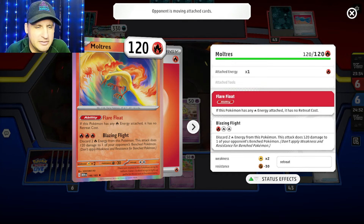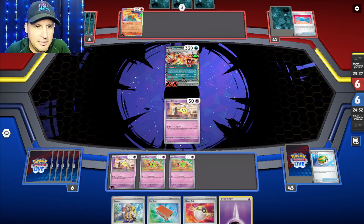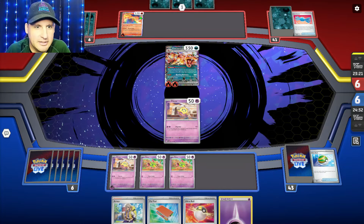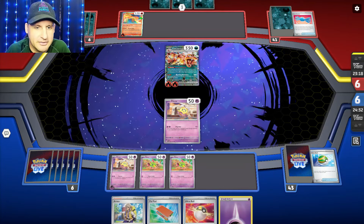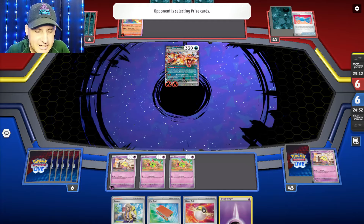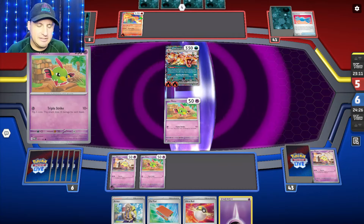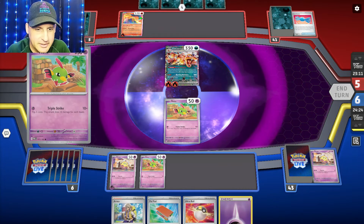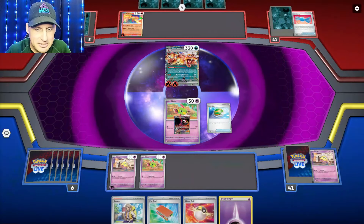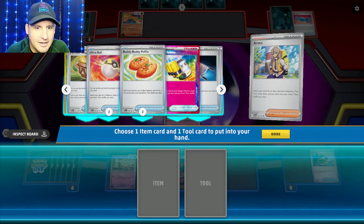They're going to discard two energy from their Pokémon to do 120 damage to one of our bench — they'll do that all day. I can't believe they didn't — maybe they didn't want to discard. They could have taken out both Flittles. Burning Darkness for 360! Now I get Hyper Aroma. I'm going to take the chance — we have Fezandipiti ready to go. Boom — go get Hyper Aroma.